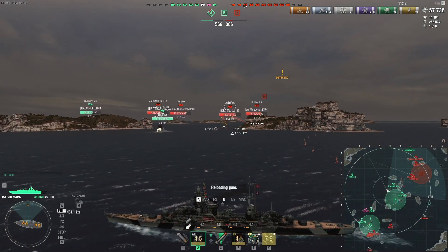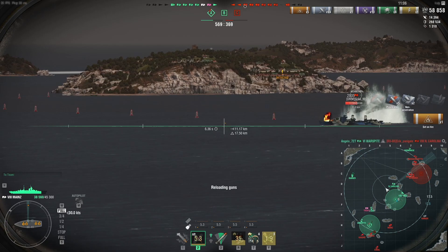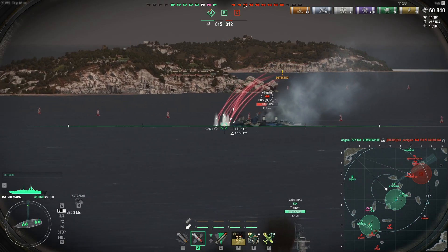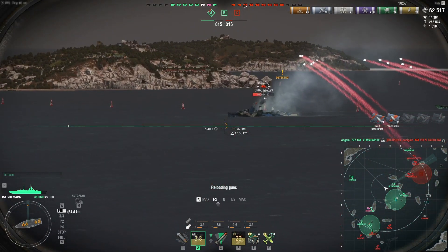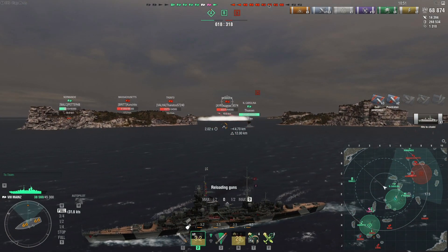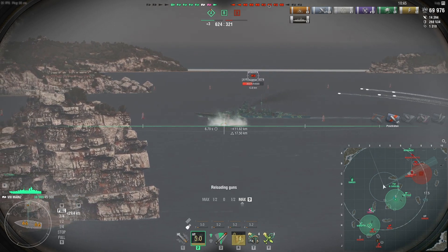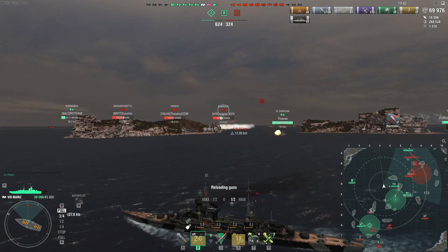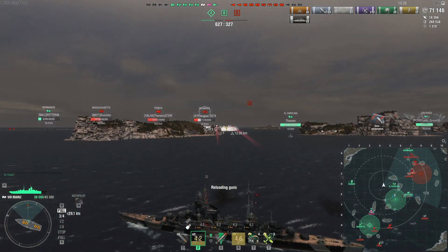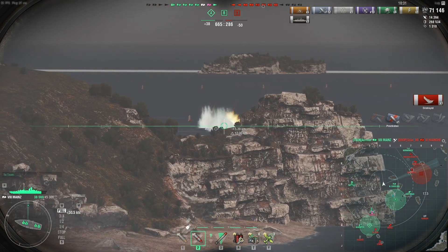I should probably use AP against the Huang He. I don't actually know how well this AP works — it just seems right to be using AP against a very squishy cruiser. Oh, we actually got the citadel from this kind of range! I don't know what that armor is made of — it's definitely not steel or iron, actually I don't know what they specifically used back then. Got her!